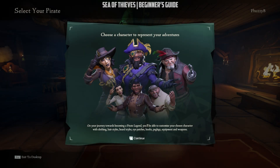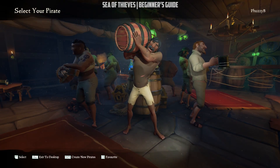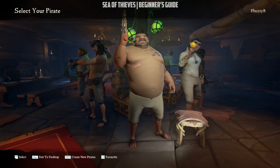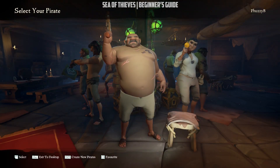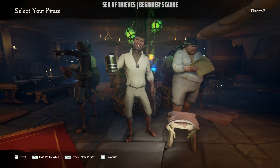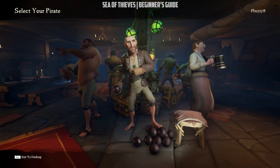First, your character. Upon choosing your character, make sure you take your time finding your favorite pirate, since there is no character customization in the game except outfits, hairstyles, and cosmetics. Basically, the main facial features and gender of your character can never change. If you do not like the list of pirates you have, you can press Page Down on PC or right trigger on Xbox to generate a new list of pirates to choose from.